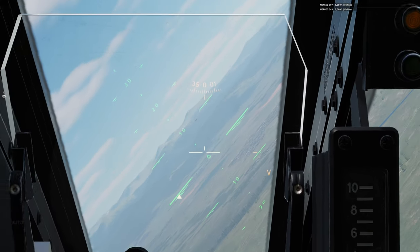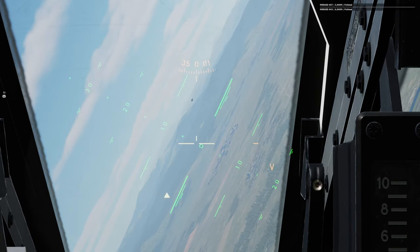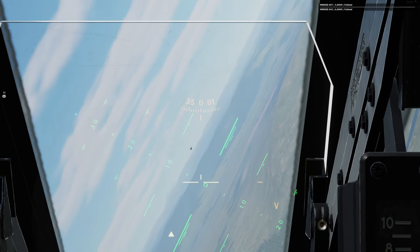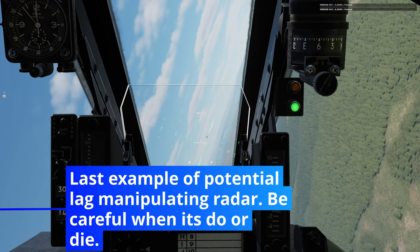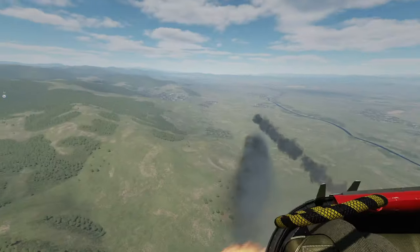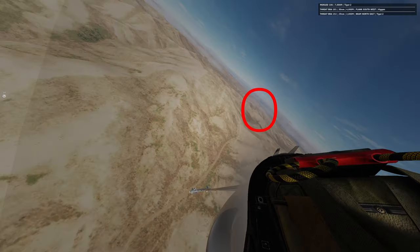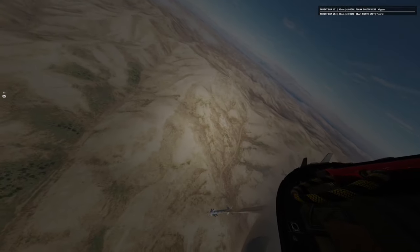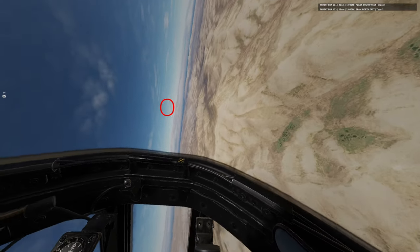Now to go to the extreme other side, this does not necessarily mean you want to stay as fast as possible and feel free to yank your stick. Just like the F5, it is possible to break your wings, which you will see here when I try to jerk for a snapshot. So you can't go too fast or too slow — you have to manage your speed, which is very similar to all the other Cold War aircraft. I'm finding that having around 400 knots of airspeed and keeping your AOA meter in the yellow state seems to realize the best results for me.